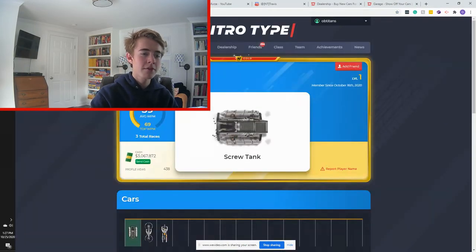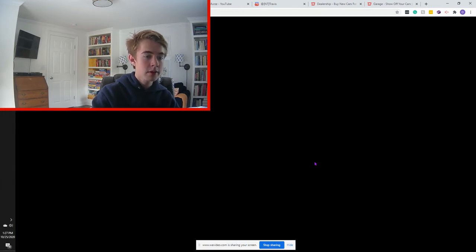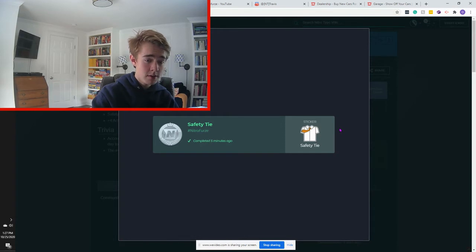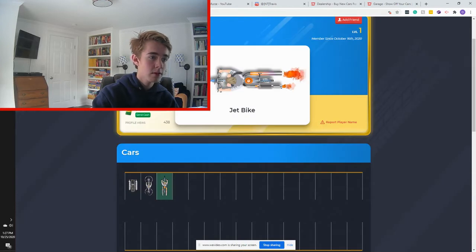I wanted to start off by talking about the obvious cars that have been implemented recently into the game but are unknown as to what they are for — these are the screw tank, the hover bike, and the jet bike. Not to mention a safety tie was also implemented into the game, but that can only be found through the game's code because we have not seen anybody actually use it on the track.